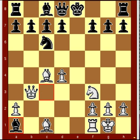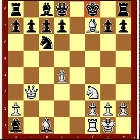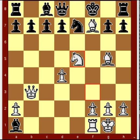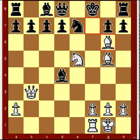Move 11: bishop takes f7 check, king to f8, bishop g5, knight e7, knight e5, bishop takes d4, bishop g6.